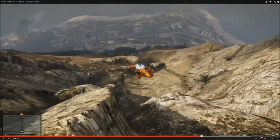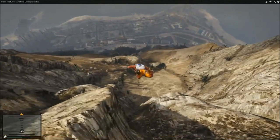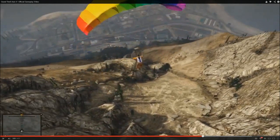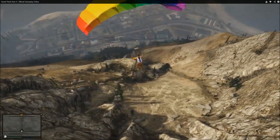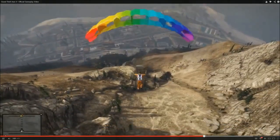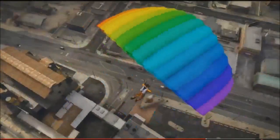First look at skydiving — base jumping, whatever you want to call it — looks awesome. We can tell he's falling fast, and as he pulls the parachute, it's a beautiful rainbow color, and it just comes out nice and quickly and smoothly. He's parachuting down to the land below, off the side of the mountain. Looks awesome.